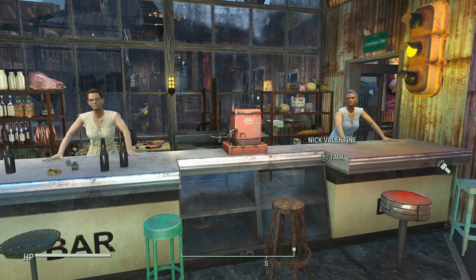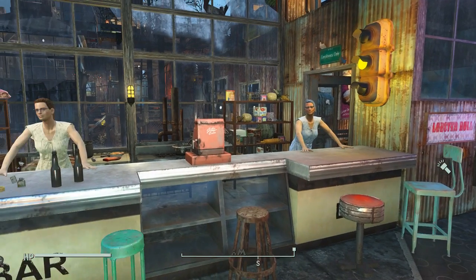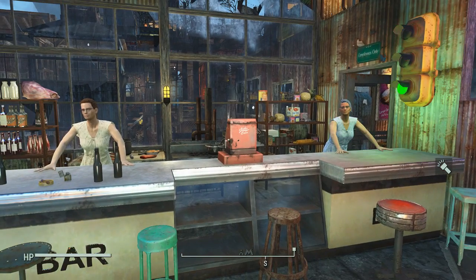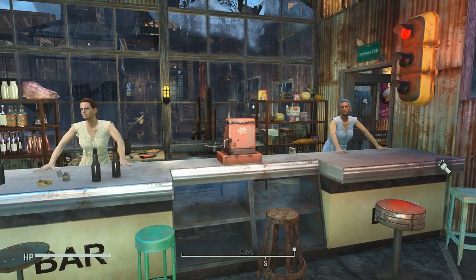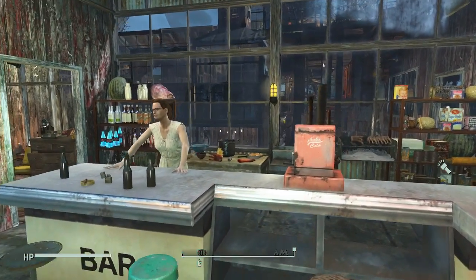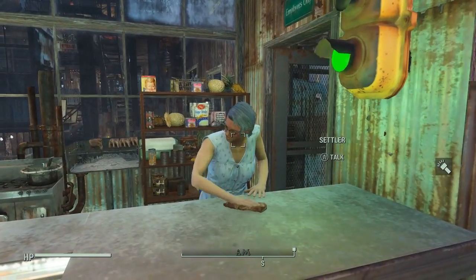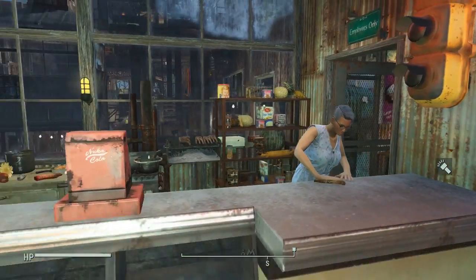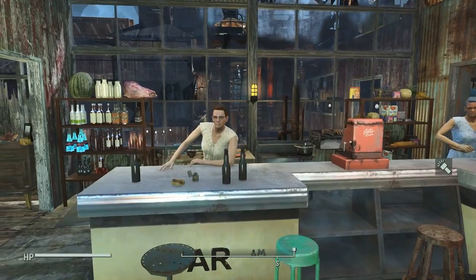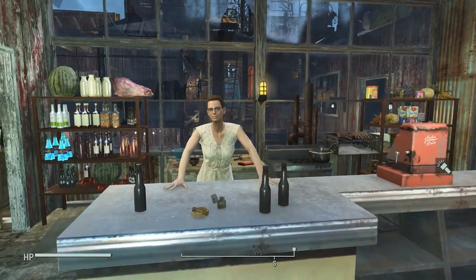I mentioned in an earlier video that I wanted twins here — I wanted the Jinx Bar to have twins. I farmed a different settlement to get other people to come in but never got an absolute twin for my original bartender. I did love this settler's purple hair though, so I thought: okay, they won't be identical twins — they're still sisters, just not identical twins.